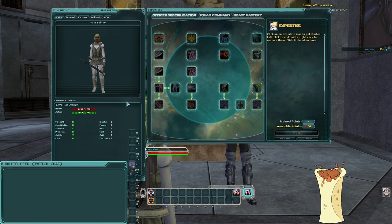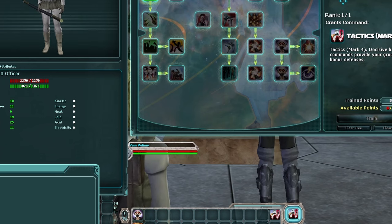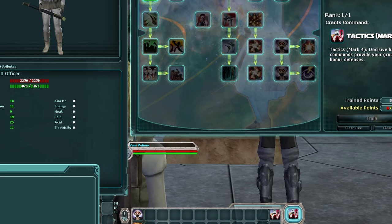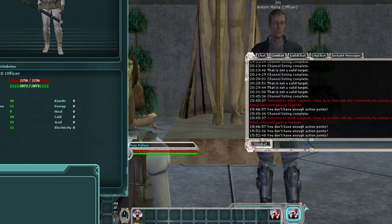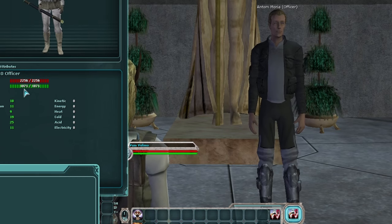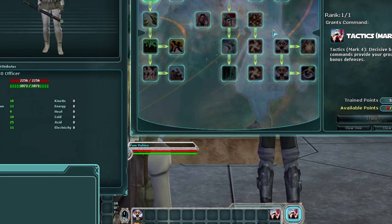The first thing is last time you all saw me get to level 10 and allocate some expertise points into the squad command tree, unlocking Advanced Tactics, which is effectively Tactics Mark 4. Now if there are any budding officers looking to do the same, you might run into a problem: if you try to activate Tactics Mark 4 you'll get an error. It says 'too tired, you don't have enough action points.' That's because we literally don't have enough action to fire this ability. With my current equipped gear and buffs I have 1771 action total — you need 1100 to activate Tactics Mark 4.